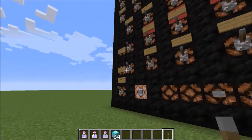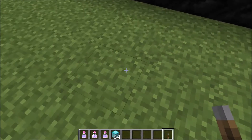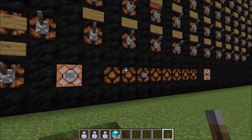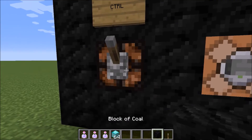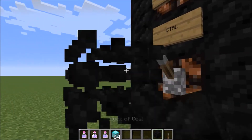Shift lets you sneak — if you're building something and you don't want to fall off, hold shift and you won't fall. Also, if you're trying to place something on a lever or similar block, hitting it will activate it with right click, but if you shift-click it, you're gonna build something off of it like that.